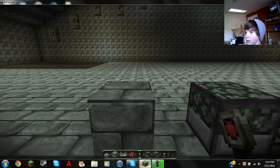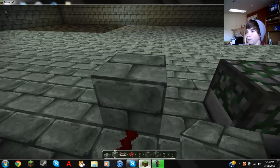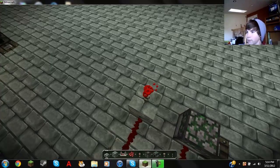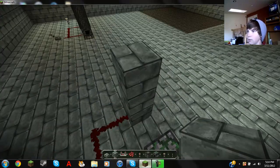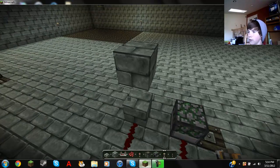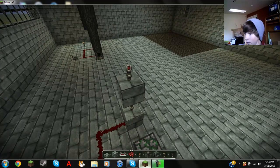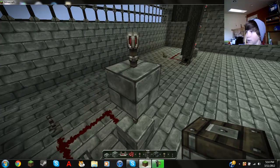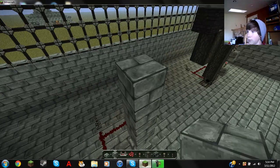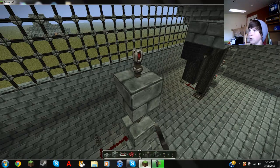The important thing is you want the redstone to be up to the block like this, because if you just have it flat it's just going to pass the signal on and you don't want that. Place a block right here and go like that. As you can see over here it keeps alternating. Now if I place the torch right here — it turns that on, which turns that off.